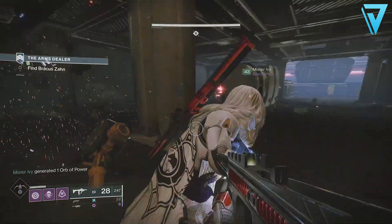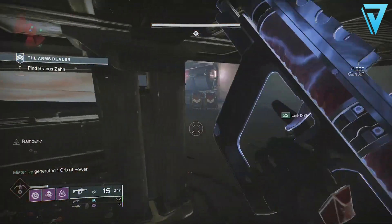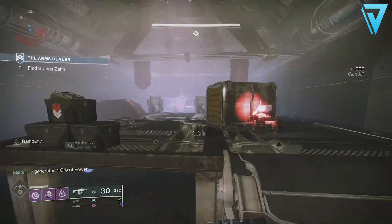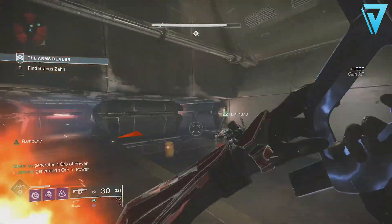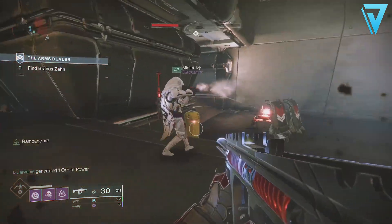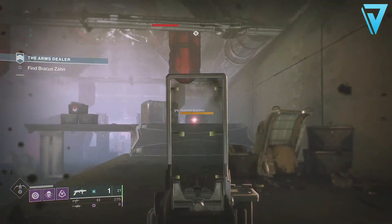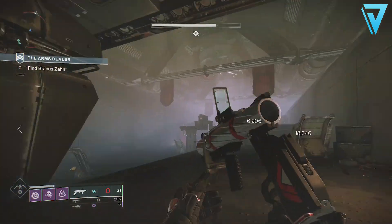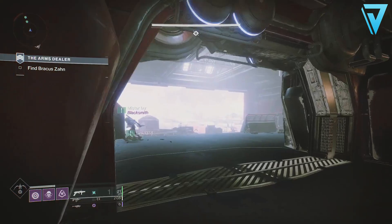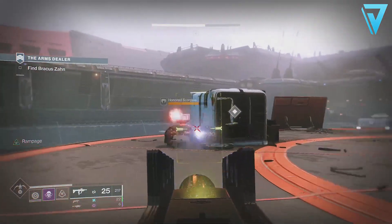Work your way through the new area, clearing out all the ads. The area is very reminiscent of some missions from the Red War campaign. The reason we're going over here is to get an intercepted distress signal — a couple of distress signals sent using Vanguard responder codes were intercepted in the European Dead Zone. Ghost is transmitting the message to the Vanguard for decryption.